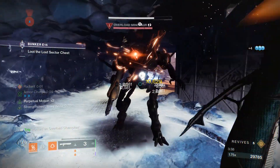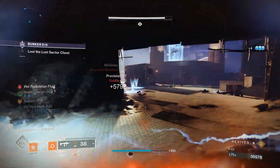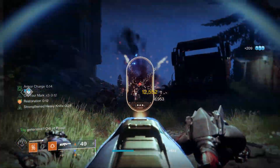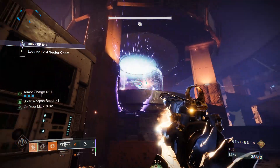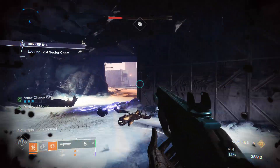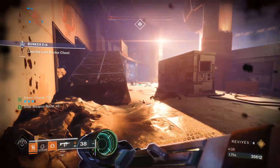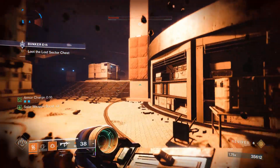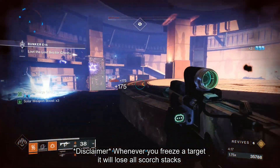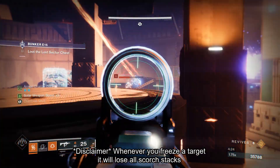Second, there is a weird bug with restoration and Ember of Mercy. When you have that fragment on and you grab a new fire sprite, it will reset your restoration timer back to 2 seconds — so even if you have a 12-second restoration timer, grabbing a sprite resets it. I'm almost positive it's a bug. Third, your throwing knife does more damage to frozen targets. So if you want to use Riptide or Conditional Finality to freeze targets and then throw your knife, it will shatter and deal insane amounts of damage. Your throwing knife has always done more damage to frozen targets.